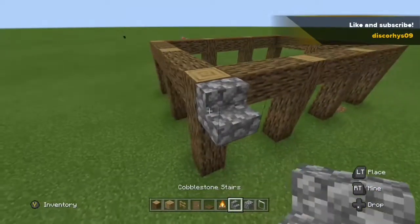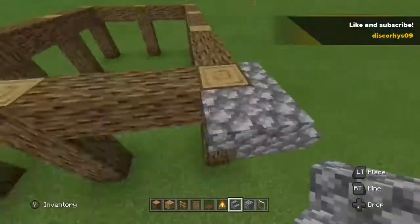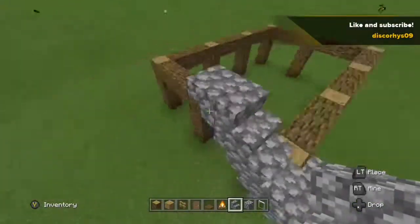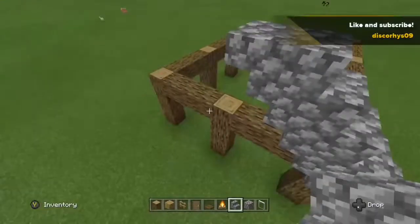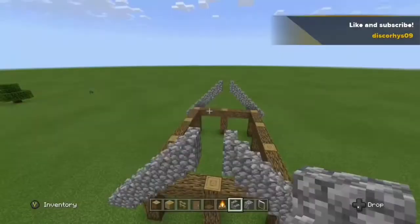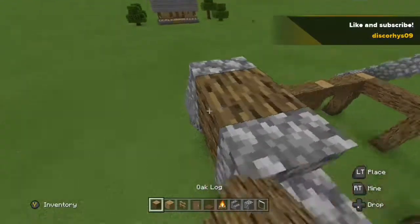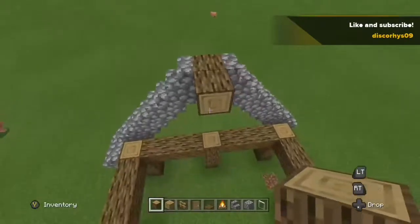Now get your cobblestone stairs and create a normal A-frame on either side of the house, but don't forget to leave a hole in the middle of it for the center beam to run through. Now copy it over onto the other side. Now once you've done that, get your oak logs and place them in the middle of the A-frame.